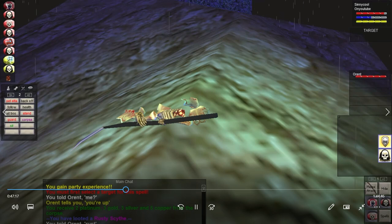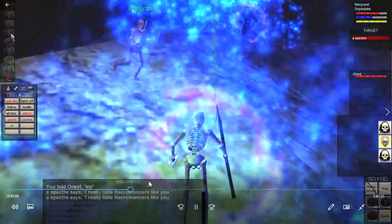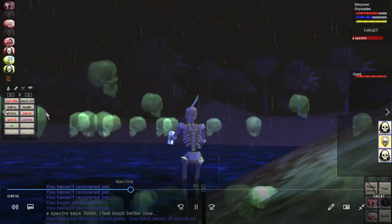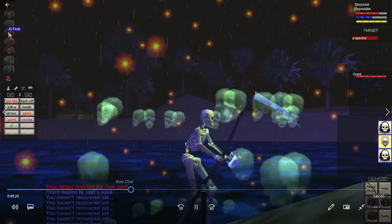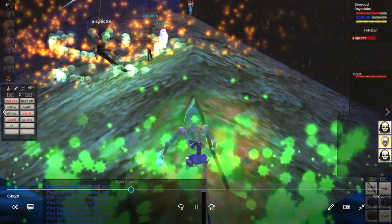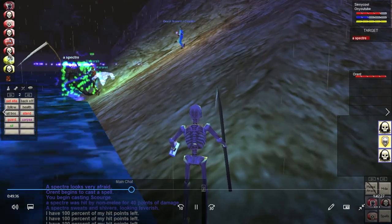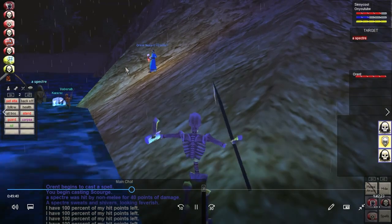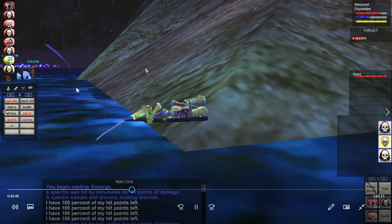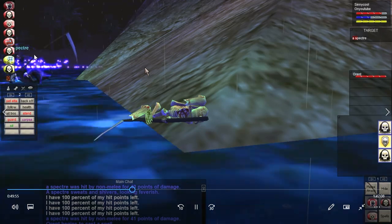Specter camp — we're really getting into a flow here. Probably casting Vampiric Curse, then fearing it. My job here is pulling, snaring, fearing, and Orant does tons of damage with his awesome pet. All I really needed to do was pull it with snare, bring it down, stick my pet on it, fear it, and cast maybe one other dot. I tried to get Vampiric Curse on it so I'd have health coming in while I was litching.